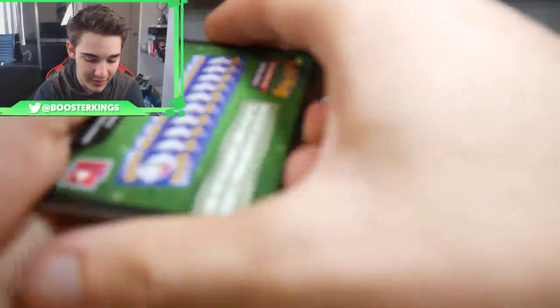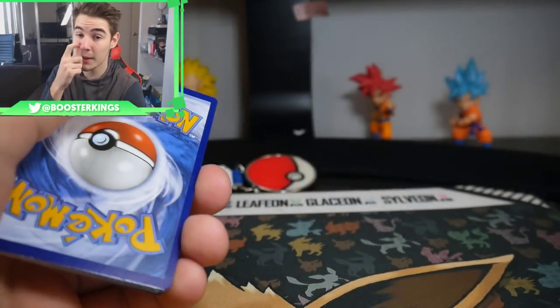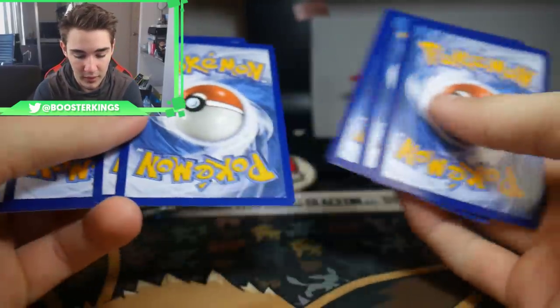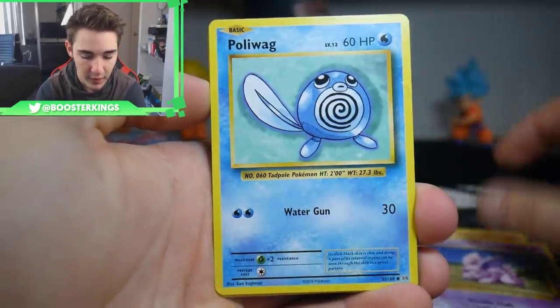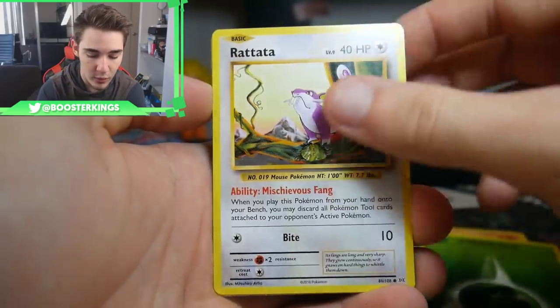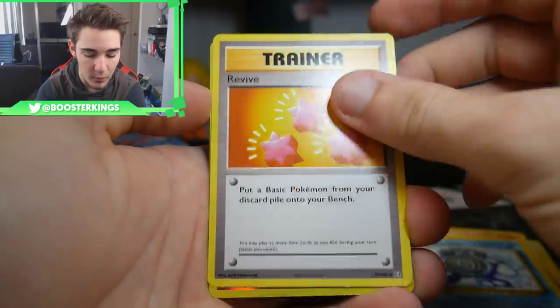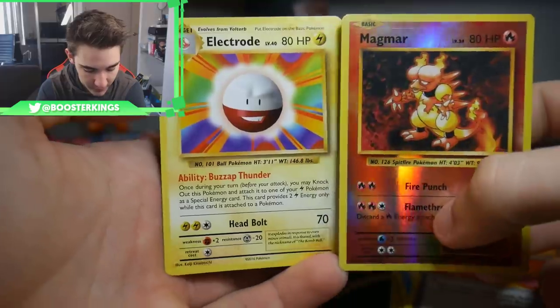Starting up with Evolutions — I haven't opened Evolutions in a long, long time. There's a code card; let me know in the comment section below what you guys got from the codes. This one's 3 and 2 because it's back in XY days. We have an Onix, a Nidoran, Poliwag, an Energy, Rattata, Misty's Determination, a Poliwhirl, a Revive, a Magma Reverse, and an Electrode Regular Rare to finish that one off.